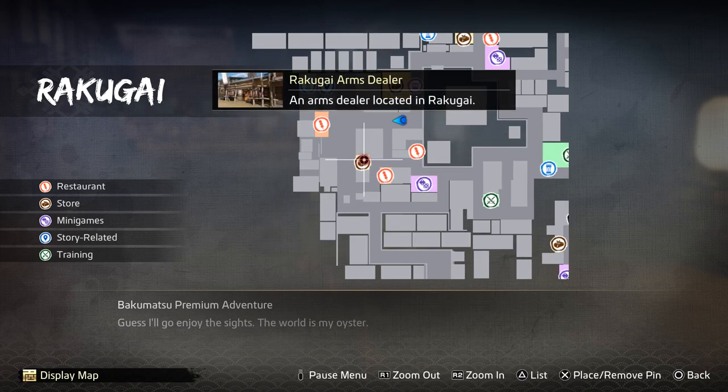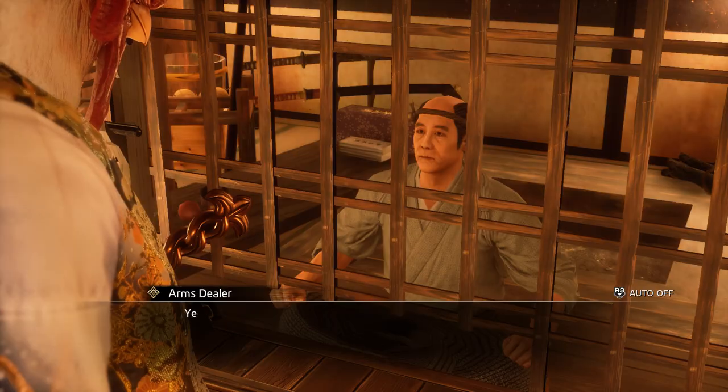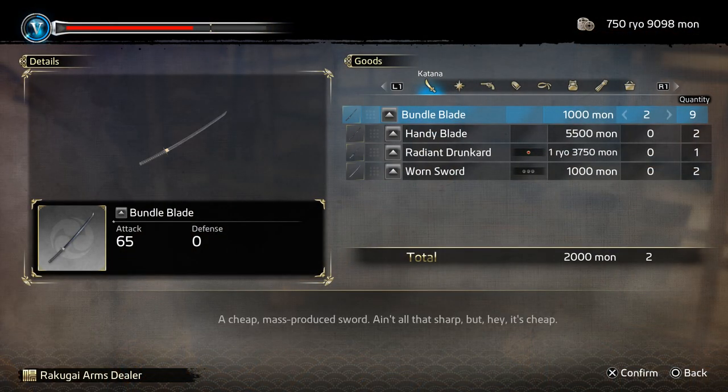So here's what you need to do. Very close to the blacksmith, there's an arms dealer. Go to the arms dealer and buy as many as you can of all of the thousand mon costing items — the sword, the gun, the armor, the headband, and so on.